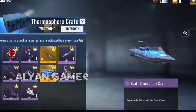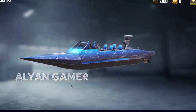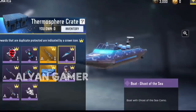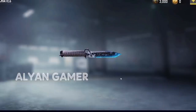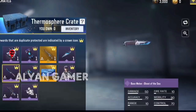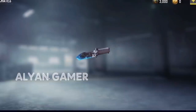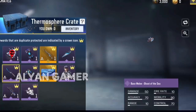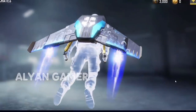Next we have the boat skin in the Ghost of the Sea set — a massive Ghost logo on the bonnet with bubbles or water drops floating up the boat. Then we have the base knife skin, which looks sick because the tip and edge of the blade are highlighted in light blue, with black on the rest of the blade plus bubbles and the Ghost logo. Very minimalistic but really does the job.